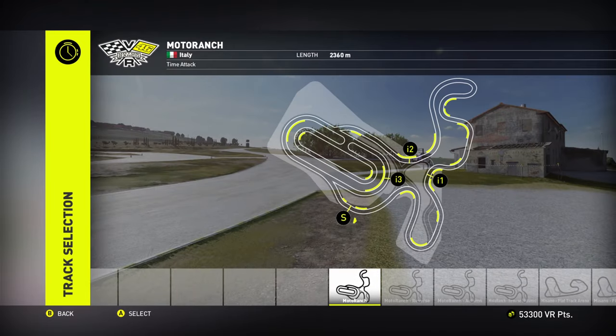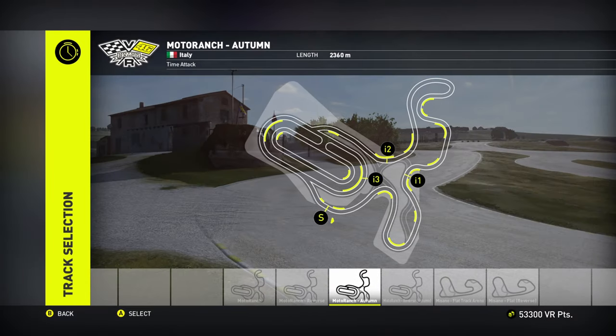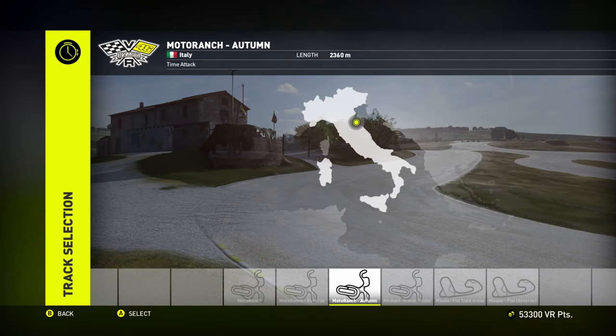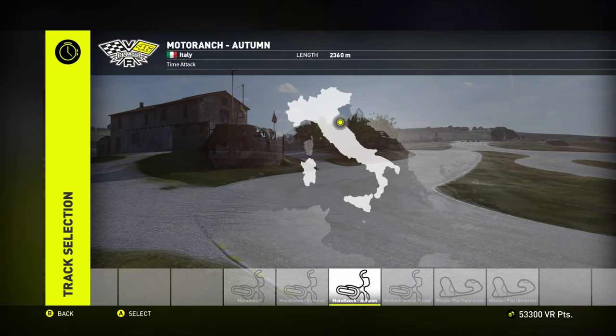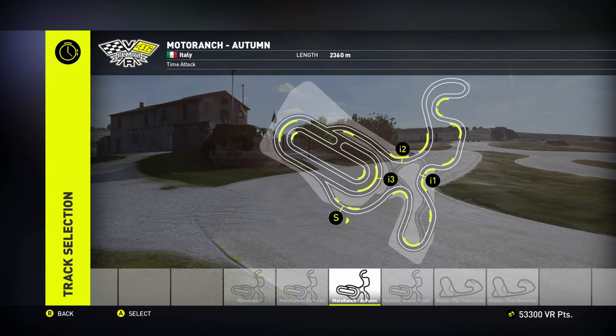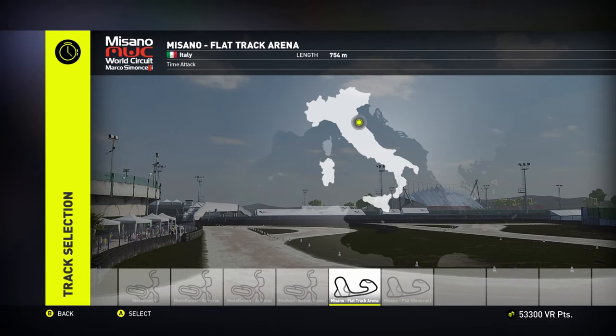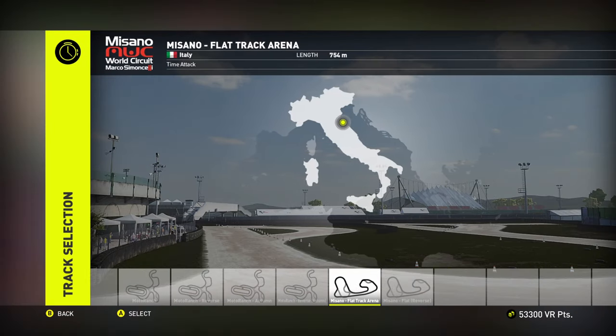Last video I said I wanted to play this game again but do a version of the track where I can ride the dirt jumps — you can see the off-track jumps on the right-hand side of the picture. I don't think that actually exists though, I think I was ill-advised there. So what I'm going to do today instead is try and do some time trials.